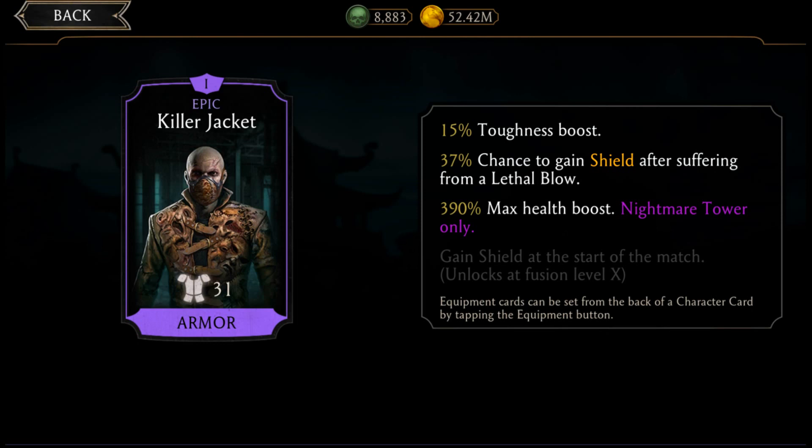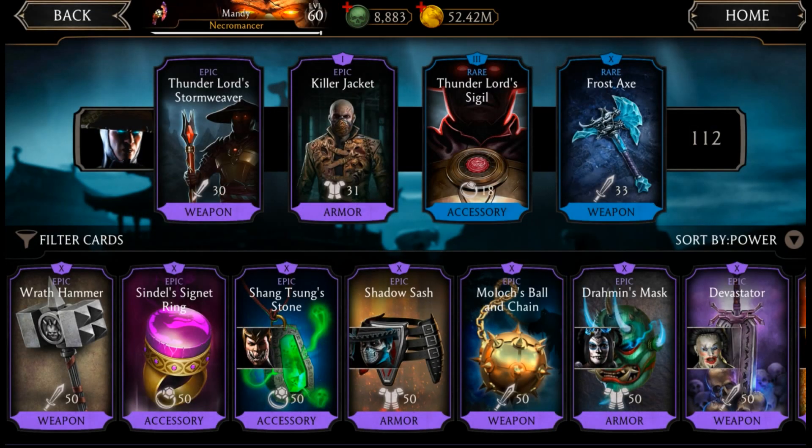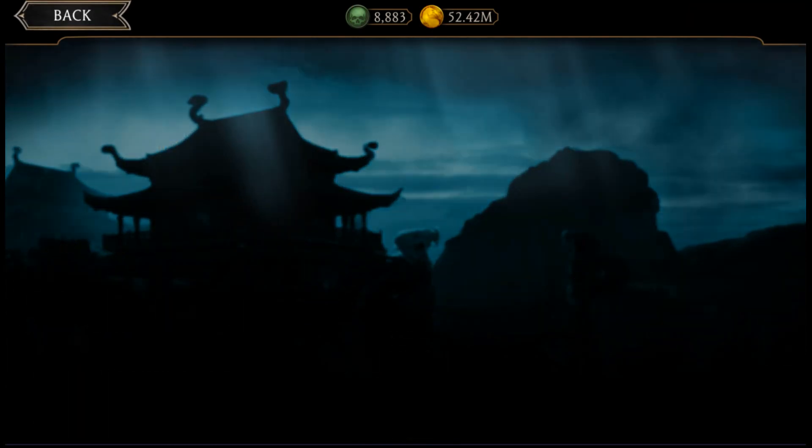Just take a look at it — I have it at Fusion 1, and Fusion 1 gives a 15% toughness boost, which is not really great but still something. It also gives a 37% chance to gain a shield — and when I say shield, I mean a regular shield such as the one after special 2 of Circle of Shadow Kung Lao, not an ice shield. You have a 37% chance to gain this shield after suffering a low blow at Fusion 1, and at Fusion 10 once you max out this item, it guarantees that you are going to gain a shield at the start of the match.